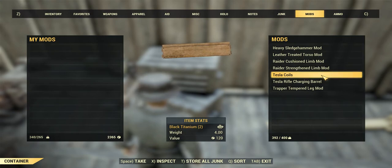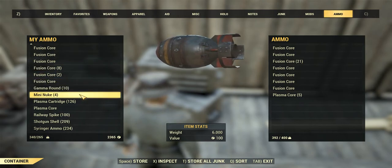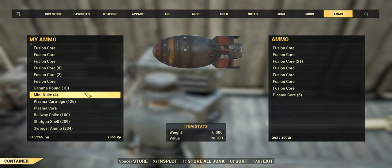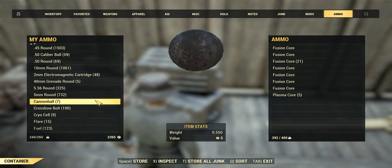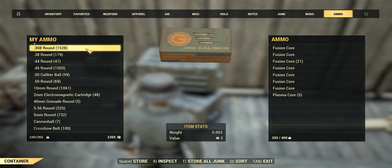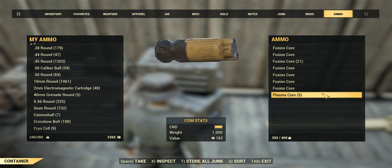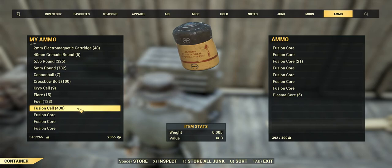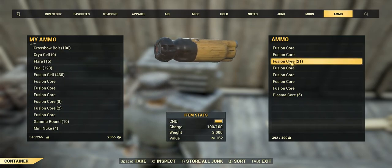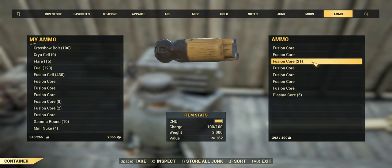Ammo time. Mini Nukes at 15 caps each — I build these all the time so I don't need them. I'll carry them around with me. .38 rounds at one cap each. Plasma Cores are not for sale, sorry. Crossbow Bolts at two caps each — I said three before but we're doing two. Fusion Cells and fully charged Fusion Cores are quite easy to come by — 20 caps each.